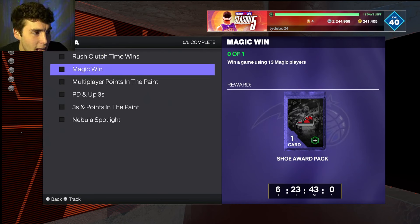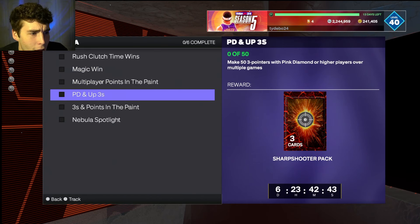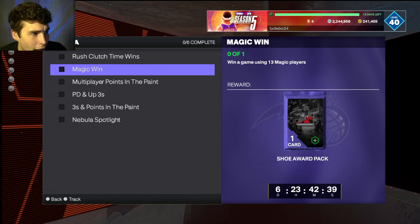You also need to win a game using 13 Magic players. I think you can do that in a spotlight challenge — confirm before you do anything else, but I believe you can just plug 13 players into a team and go into a spotlight challenge. That should be easy. Then there's 60 points in the paint over multiple multiplayer games — easy to do.